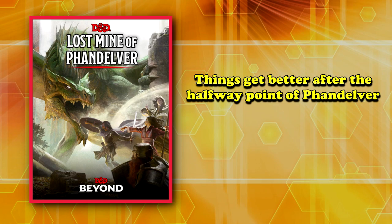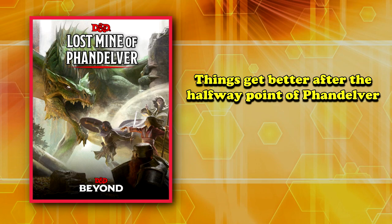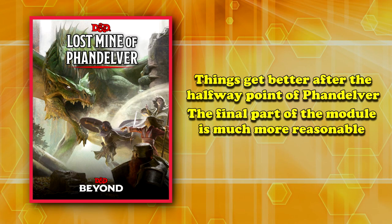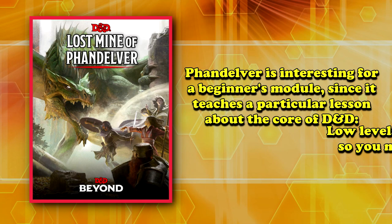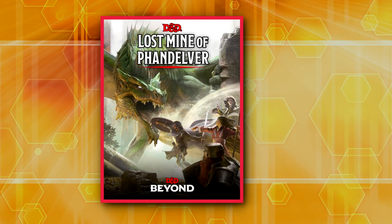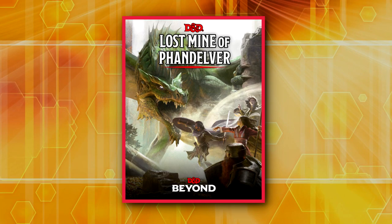Thankfully, once you get past the early and middle part of the game, the final dungeon isn't quite so nasty. While an unprepared level 4 party might struggle with some of the encounters, none of them are as impossible or likely to kill the players as the ambushes or the dragon appearances in the early chapters. The Lost Mines is an interesting introductory module that teaches players one of the core parts of D&D: low levels are dangerous, so you better be careful. It wouldn't surprise me if Lost Mines of Phandelver actually has the most player character deaths of any module, but experienced players with well-built characters are likely to survive if they're willing to run from certain encounters, which is why it only comes in at number 10.